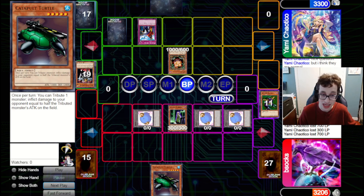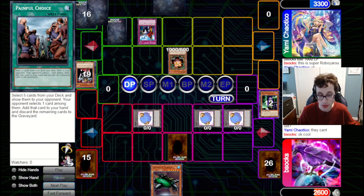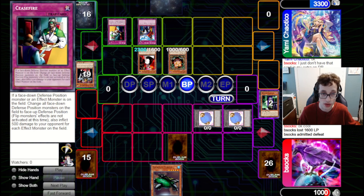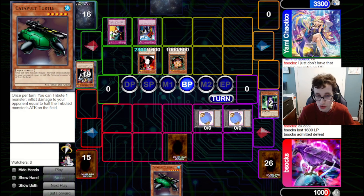They bring out Sangan and attack into our Scientist, dealing 700 and popping it. We draw Painful Choice — but not under IO, so we set it and pass back. They bring out another Gakutenoo Panda, which is really rough for us. They have to pay 700 for IO. But it won't matter because they've got a Ceasefire to pair with their two effect monsters on field — that will deal 2000 to us and indeed be the end of the game. Not really much we could have done there at the very end. I think ultimately we still would have lost based on the board states and the cards we drew, but it might've been a bit of a closer game. Let me know what you think about the Scientist deck in the comments — do you think these games are pretty indicative of the deck not being very good, or do you think I just misplayed?